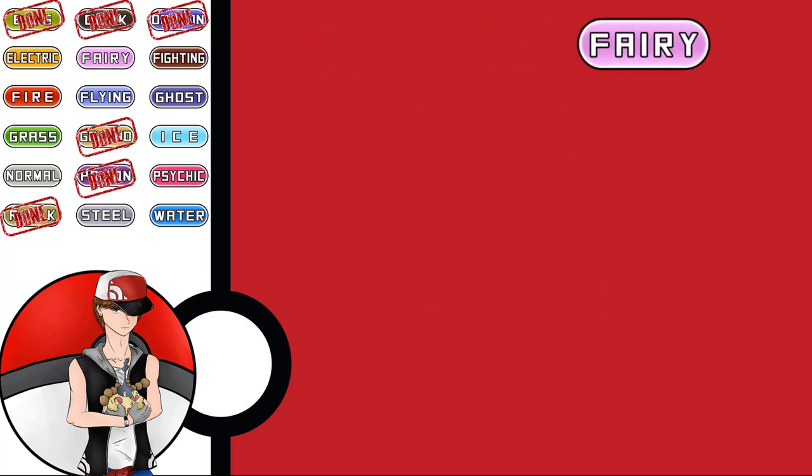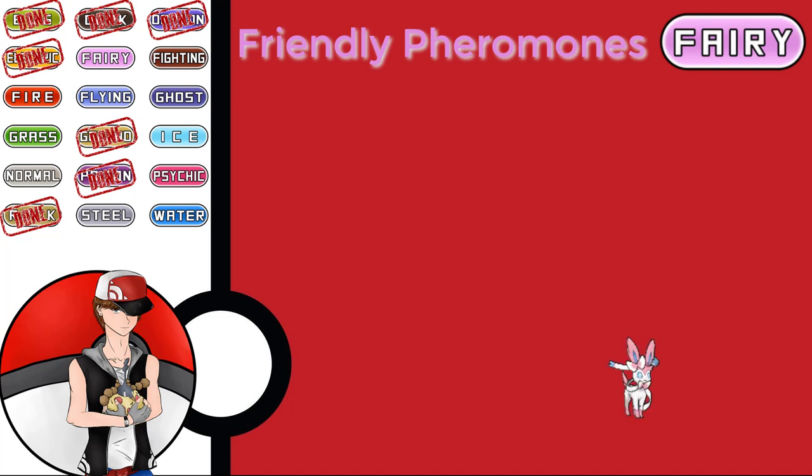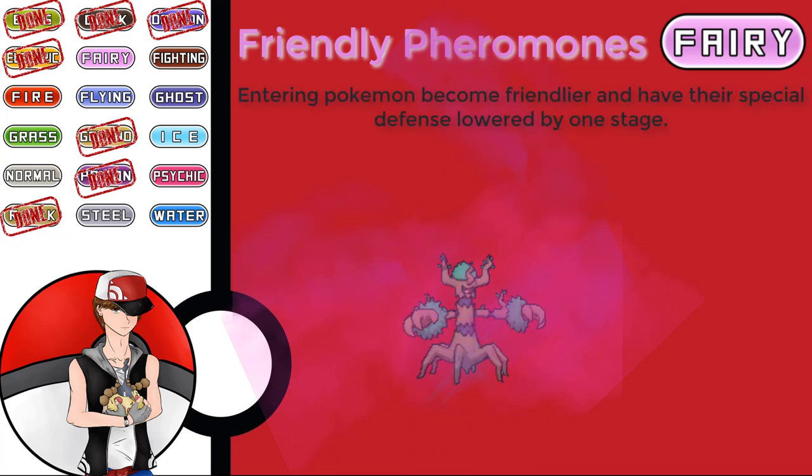Number eight is our Fairy entry hazard, Friendly Pheromones. Your Pokémon spreads pheromones onto the opponent's side, making entering Pokémon become friendlier and lowering their Special Defense by one stage. Like Sticky Web's Speed drop and other stat-lowering hazards, this lets you really niche it to your team. Obviously there are counters if you're a big entry hazard player, but you can only lay up two — so you'd have to pick which two stats to lower and really commit to a strategy.